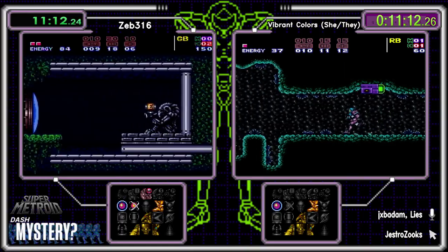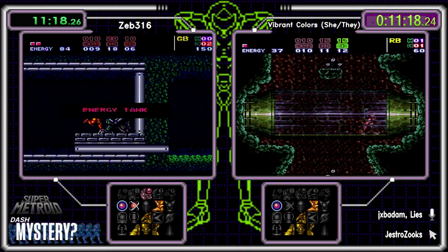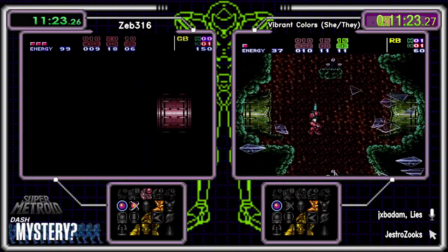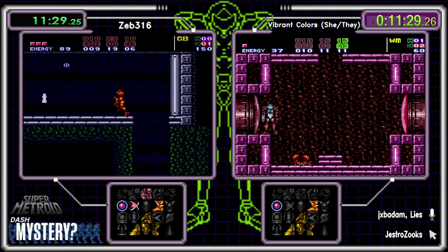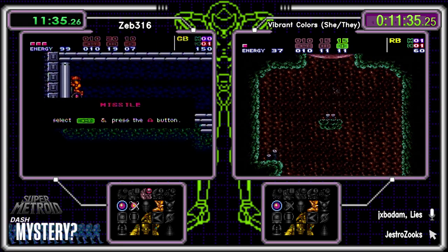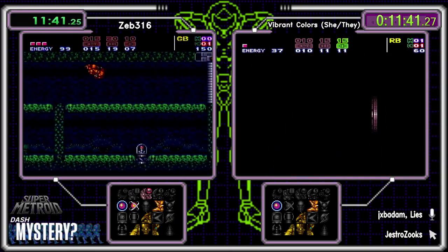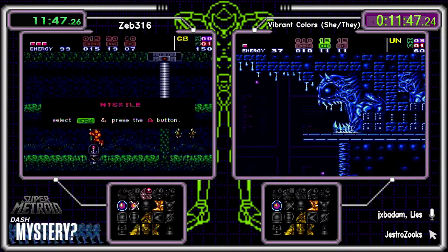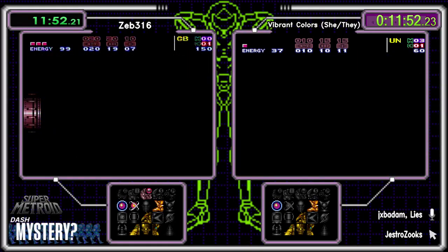The mystery has three main things: item split — which we know is full countdown — area randomization — we know it's area — and bosses. Bosses could be vanilla, shifted (moved areas), shuffled (doors mixed up), or surprise. There are still lots of things we can discover. I have yet to see that fabled four-Ridley seed that people keep telling me can exist.